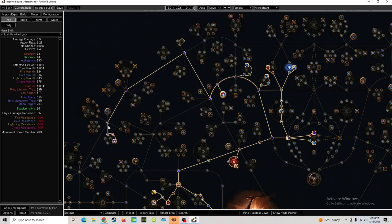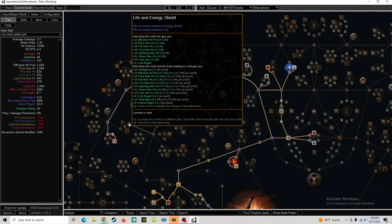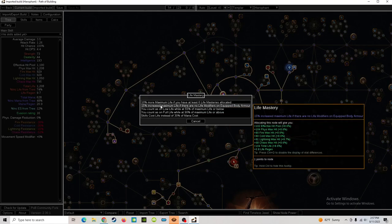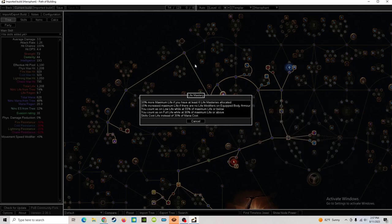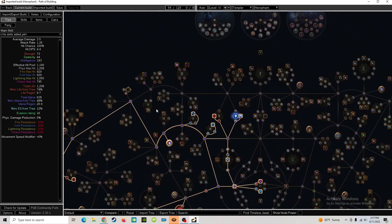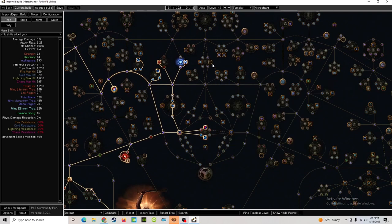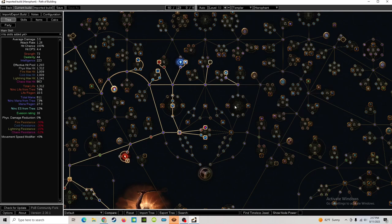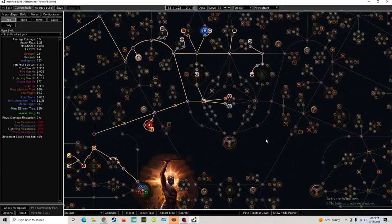You could also come up here and grab Sovereignty just so you could run another aura throughout the acts. I usually run Purity of Elements along with Herald of Thunder and Clarity just to make the acts a little bit more smooth — giving ailment immunity and a lot of all-resistance. We're also going to grab the life node if you have a body armor: grab this if you have a body armor without life, don't grab it if it already has life. We're going to come up here and grab this jewel socket, eventually grab Prodigal Perfection, then come down here to grab Arcane Will.